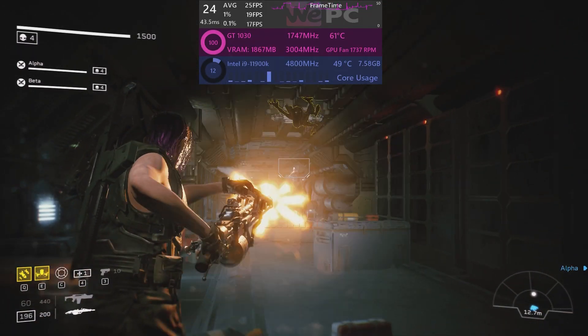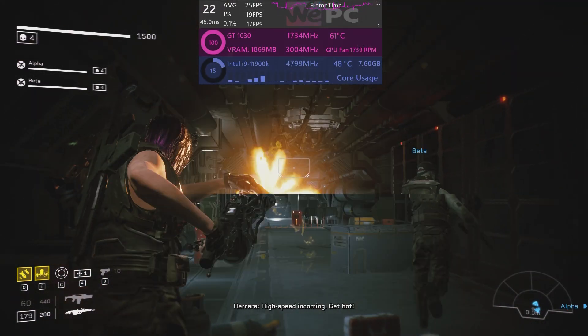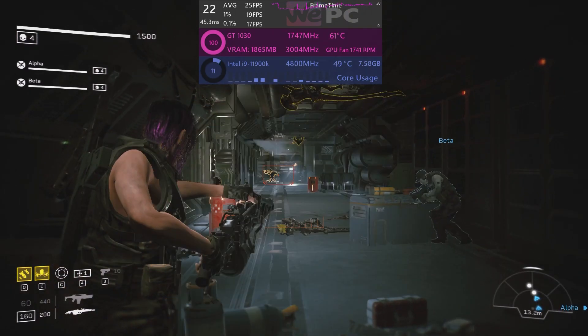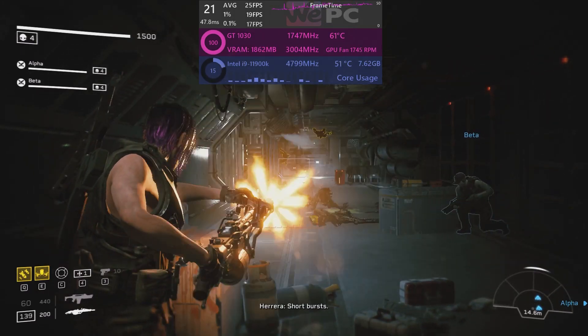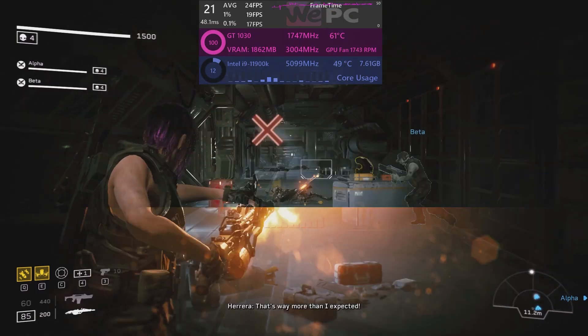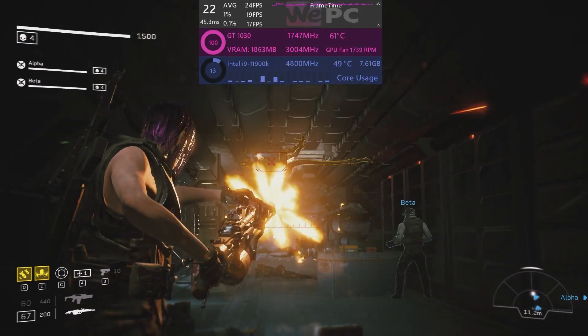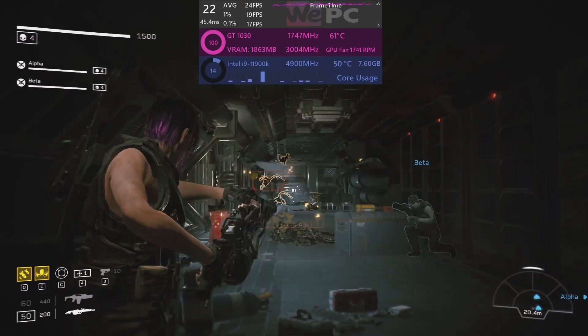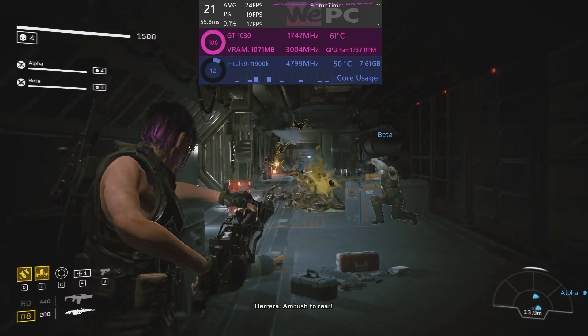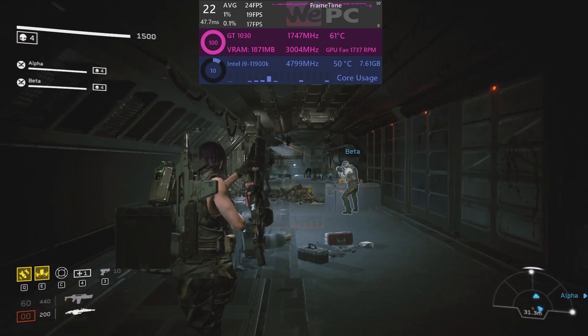The only real difference you may notice is in the edges of objects — like boxes — where there may be a bit of worsening in textures and models, but it's nothing awful. It's not a big compromise, so well worth it especially when you're gaming on low-end hardware. It's still good to see new games being easy to run on less powerful hardware. Thank you for watching, please like and subscribe, and we'll see you in the next one.